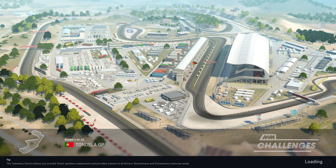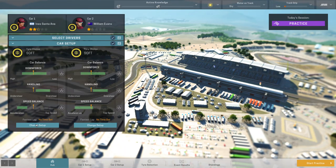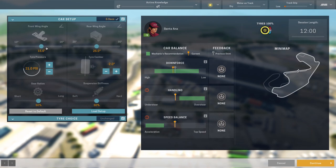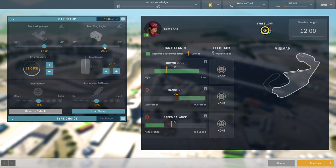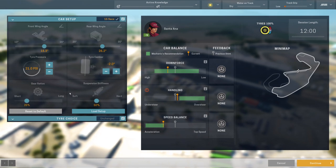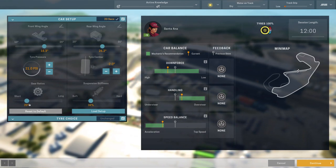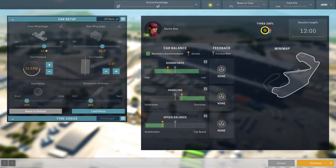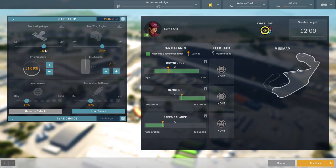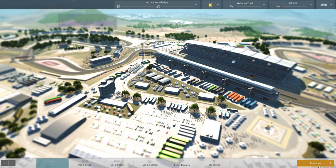I actually think this race is not good for us, but we will see. Let's go. I have a feeling I need lower — no, I think like this. Yes, let's go — 10 to 12, yes.